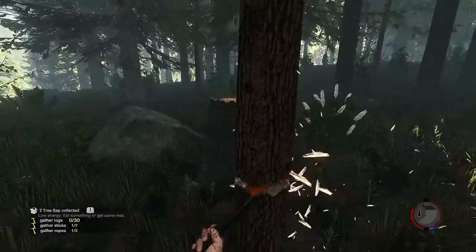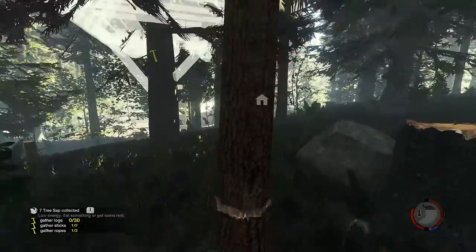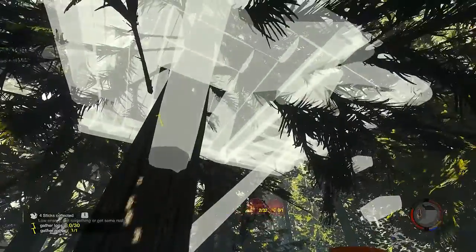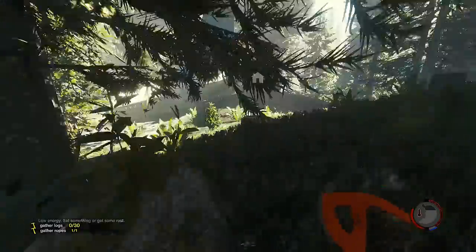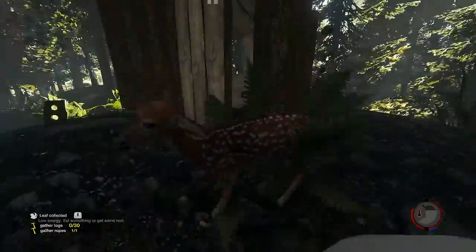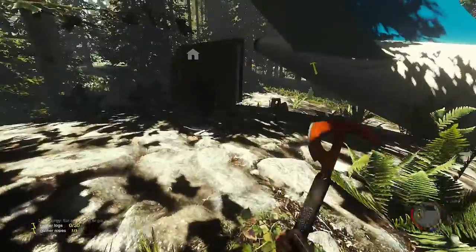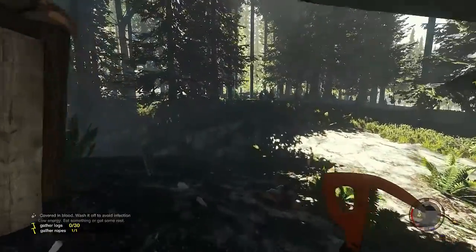That breathing — that breathing is really nice, appreciate that. He's breathing on my neck, good friends. Can I chop down this damn tree? All right it's looking good. Where the hell — oh it just sticks. There we go. Hey you, raccoon, I got a rock! What — why is there so many deer around my house? How come I can never kill them, they're so freaking fast? Bambi, you son of a — why am I walking so slow? Low energy — covered in blood, wash it off to avoid infection.